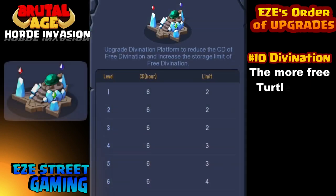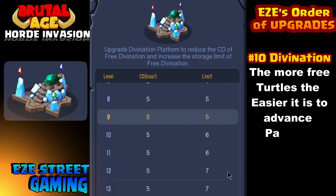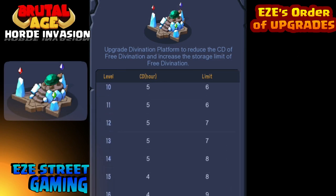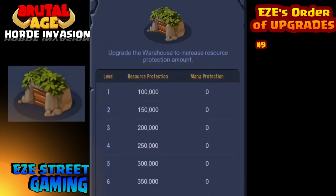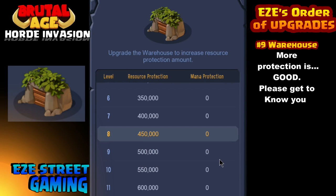We're gonna count down from ten, so this is number ten: the Divination — I think that's how you say it, someone please correct me. This is where you spin your turtles. The more turtles you have and the higher level your Divination is, the more free turtles it gives you.